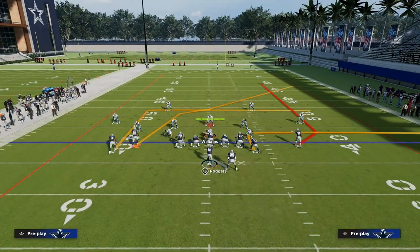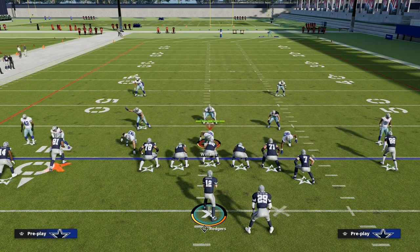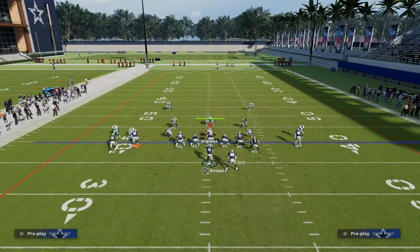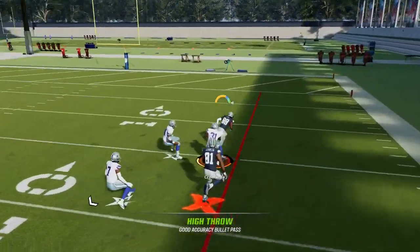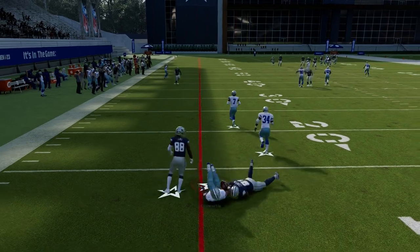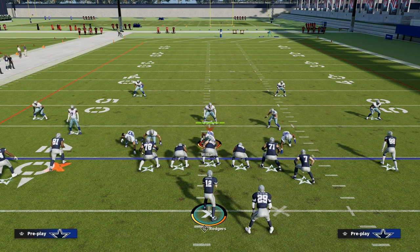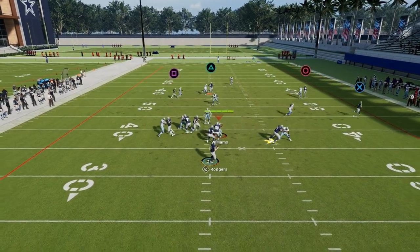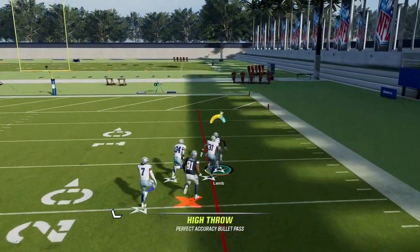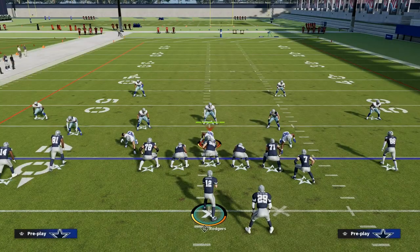So already we know that it attacks the meta well, attacks man coverage well, and attacks zone coverage well. If they play press man, he's going to get that little glitchy separation. You've got to get that ball up and over the top of that player — that tells me they can't really play press man on me. And if they play off coverage man, that's basically worse. This route is going to destroy man coverage on the right side of the screen. So now we've got a lot of stuff going for us in this power play.